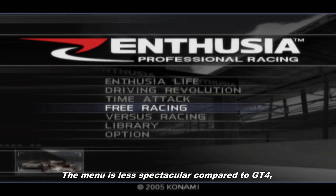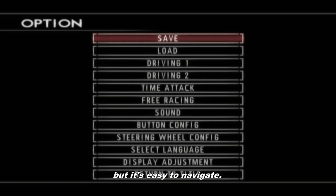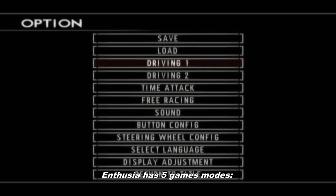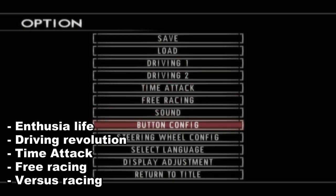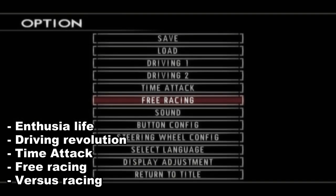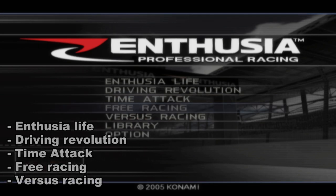The menu is less spectacular compared to GT4, but it's easy to navigate. Enthusia has 5 game modes: Enthusia Life, basically the story mode; Driving Revolution, basically the driving challenges; Time Attack; Free Racing; and Versus Racing, the 2-player split screen mode.